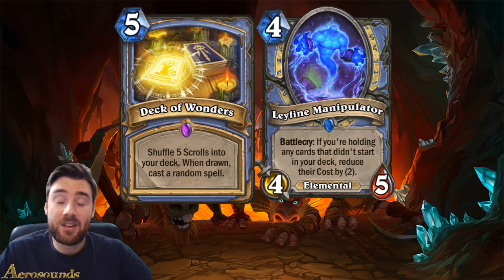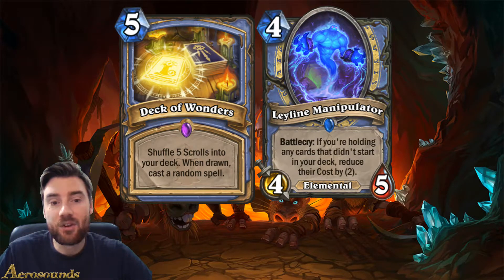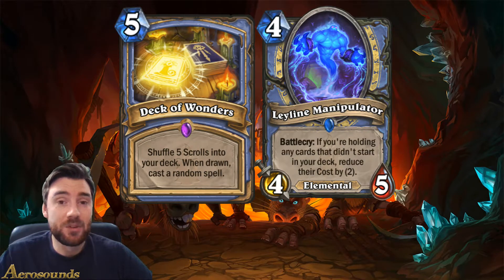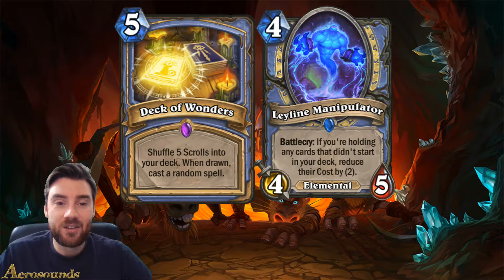The second card is the Ley Line Manipulator. It costs four mana, it's a rare card for the mage. It's got great stats - four mana, five health, four attack - so that is really good stats. It's an elemental, so again, that's another great tag at the moment. We've seen some good elementals introduced already. The battlecry is, if you're holding any cards that didn't start in your deck, reduce their cost by two.